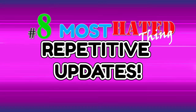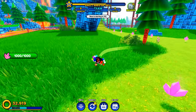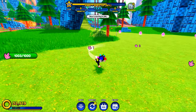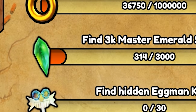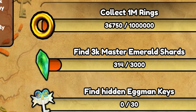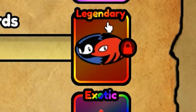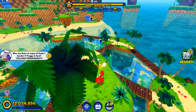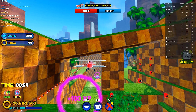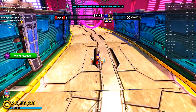Number 8: Repetitive Updates. One of the biggest knocks about Sonic Speed Simulator is that every update's the same. They do have an update every week — not like every three months like some other popular games. One thing they could do is put the shards or chili dogs in a different spot. With the addition of mount updates they've kind of gone away from the hunt, but as long as they're doing weekly updates, I don't see any of this changing anytime soon.